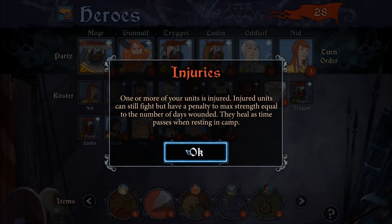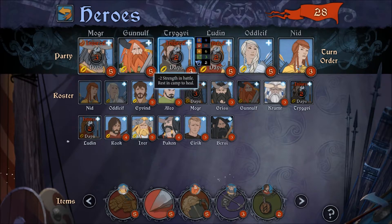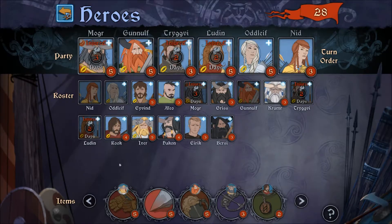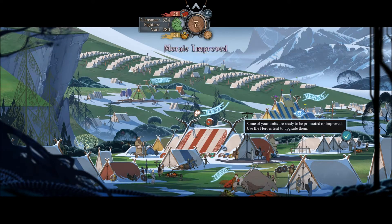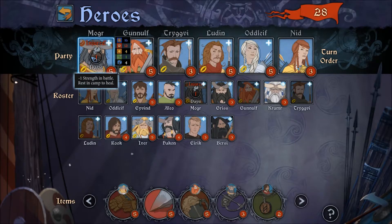How badly are we injured here? One more of your units is injured. Injured units can still fight, but have a penalty to max strength equal to the number of days wounded. They heal as time passes when resting at the camp. Oh, fuck me. So we got three days of rest — I don't think I want to take the full three days. Let's take, like, two. Some of your units are ready to be promoted or improved. Use the hero's tent to upgrade them. Rook, are you one of those units?